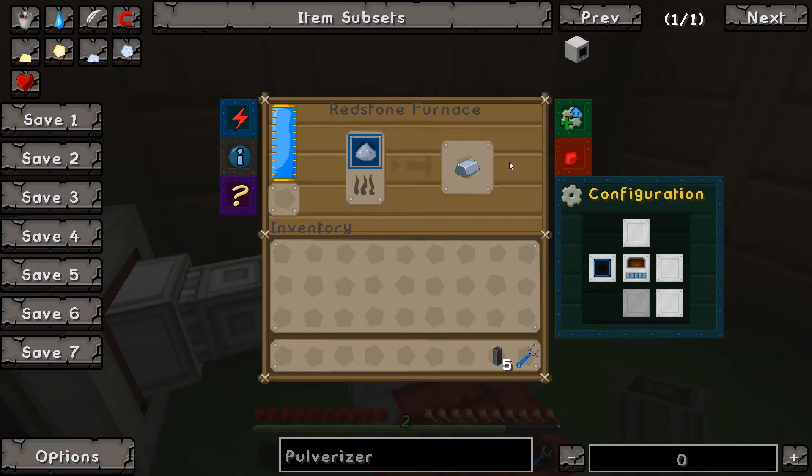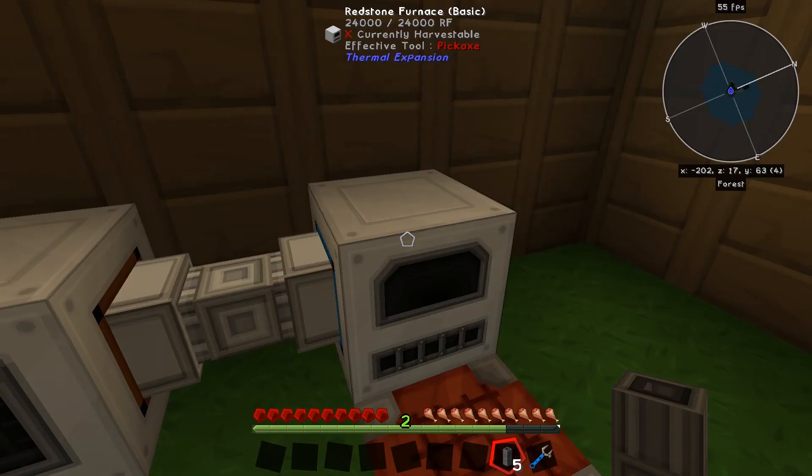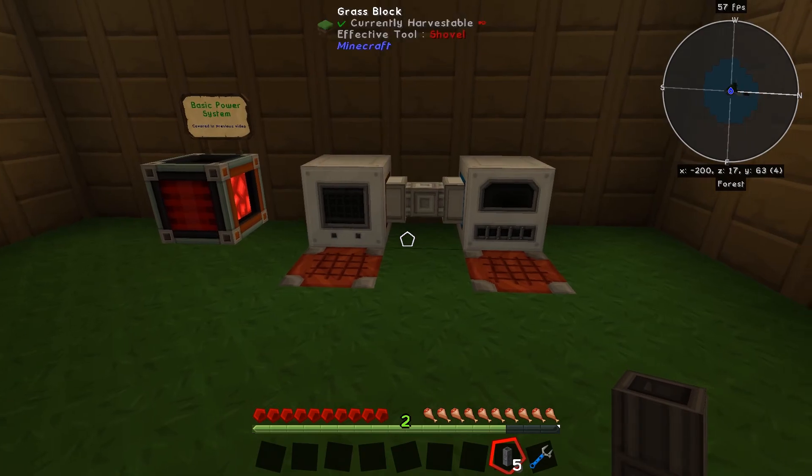You can see it's automatically pulling the iron into the furnace where it's being smelted. The inputs can be controlled over here in this panel.